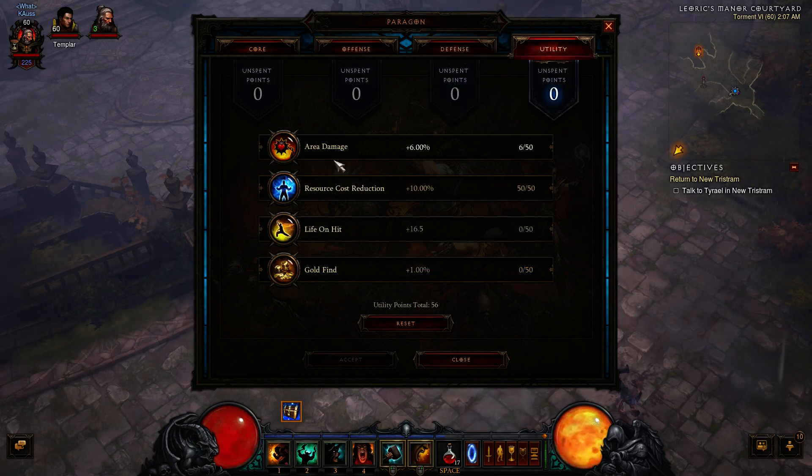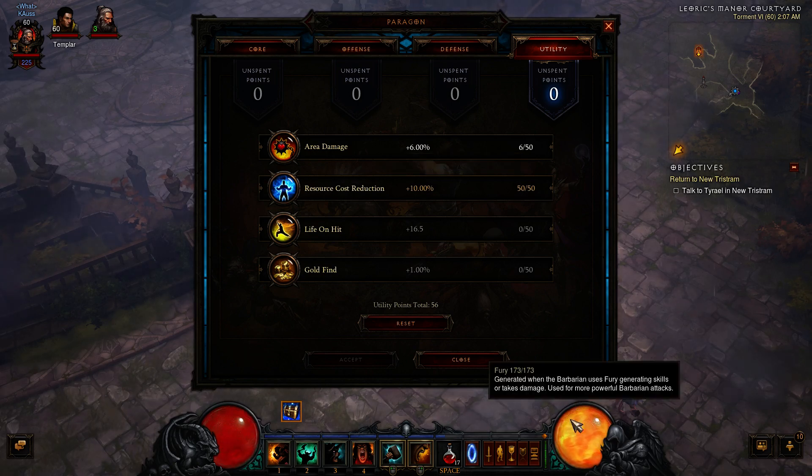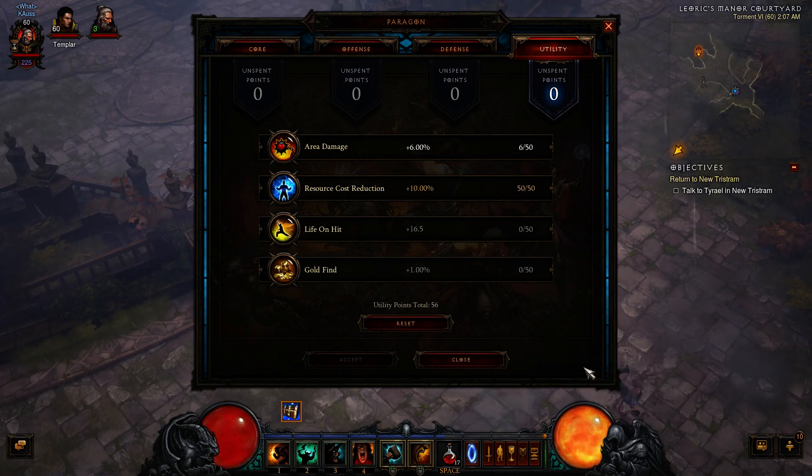In the Utility tab, Cost Reduction is first — extra Fury in your pool means extra Crit Chance. Area Damage is second. Life on Hit when attacking slowly does absolutely nothing, so it ranks third. Goldfish find is last.